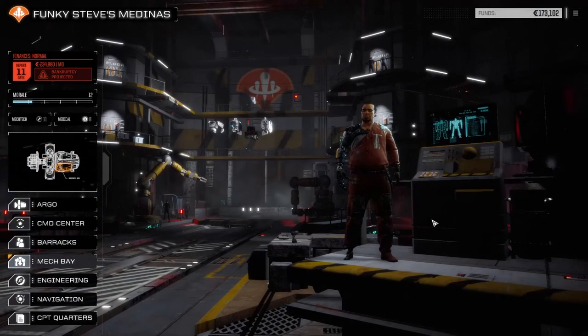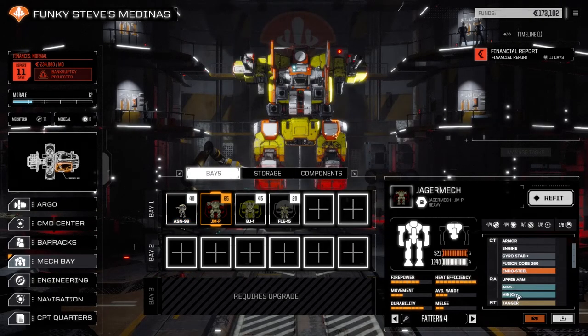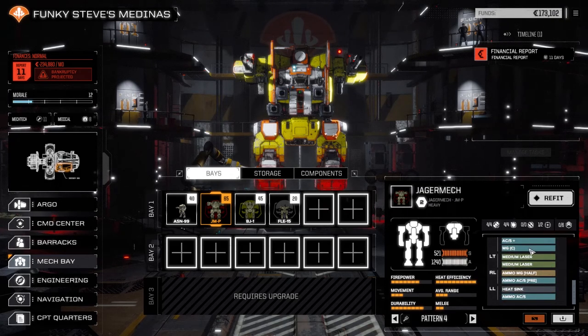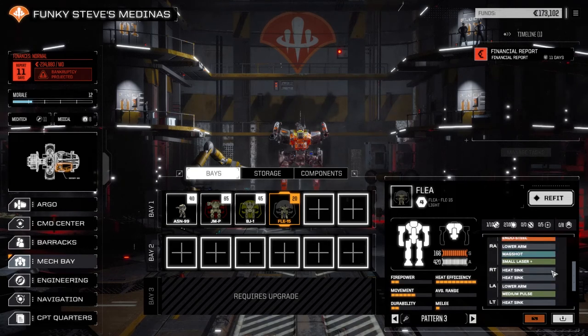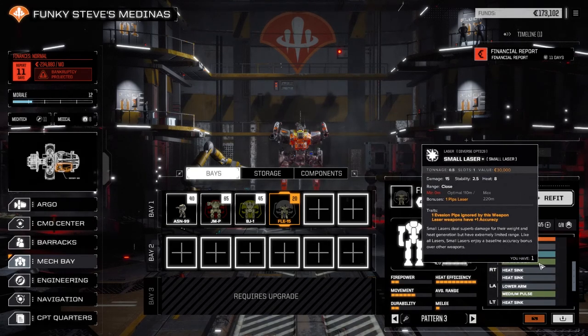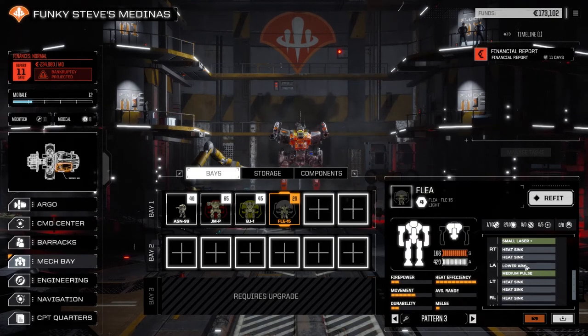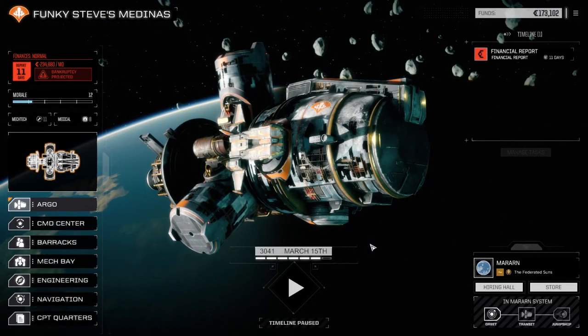One thing I want to mention — on the way over here we picked up a couple of clan machine guns, and I swapped out the single machine gun in the Jager mech for two clan machine guns, one in each arm. We also updated the Flea last episode to a medium pulse laser and a small laser plus, which ignores one evasion pip, and left the mag shot in — just to give the Flea a little more accuracy since it's not really hitting anything at the moment. We're now going down to take this priority mission.